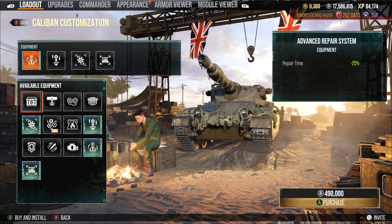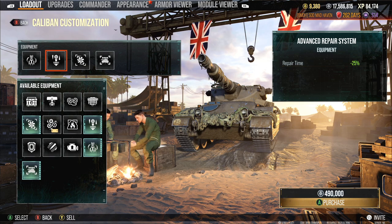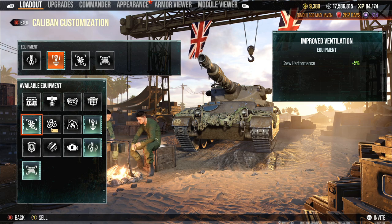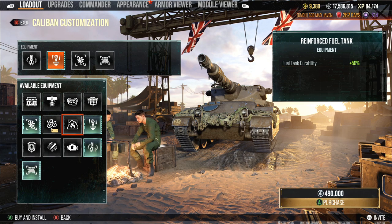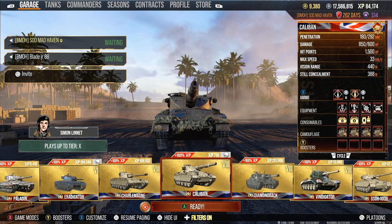Upgrades, loadout. We're going to go loadout. Running advanced reload, gun stabilizer, improved ventilation. Does this thing have a rammer? No, it doesn't. It's kind of weird. I don't know why they didn't give it a gun rammer. It is nice to be able to switch between the shells quickly.